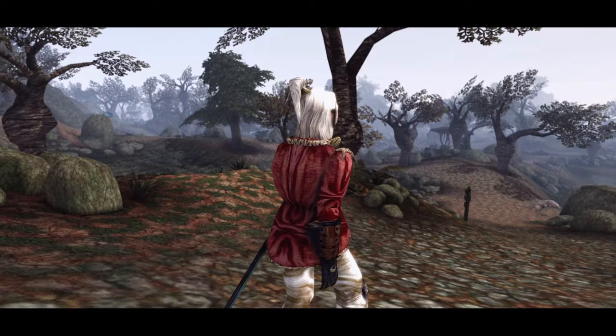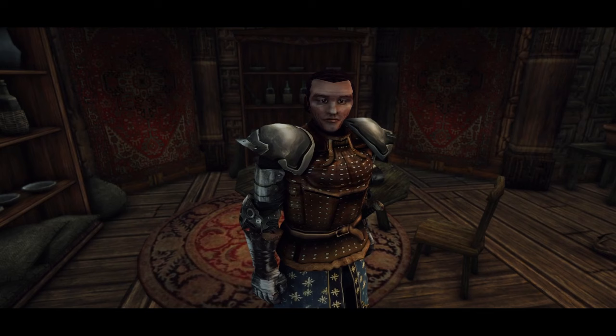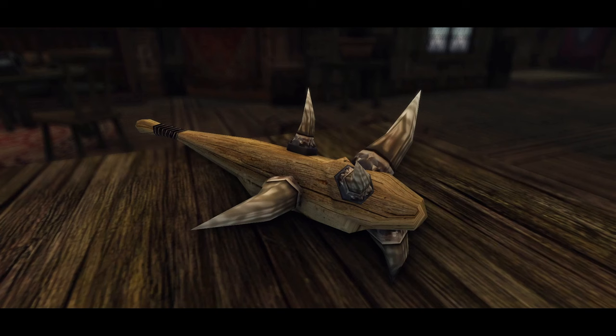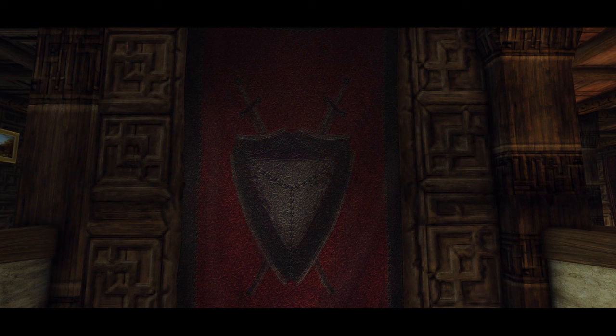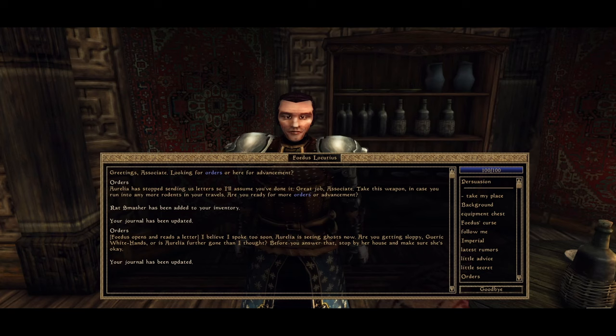I guess once a smuggler always a smuggler. With the situation under control and the noisy Welk removed from Aurelia's home, we can return to Phoedus for the reward. And what a reward that is — behold, a mighty rat smasher! It's actually a really cute blunt weapon with miserable stats. My guess is it's a joke, but it's a unique item and definitely a worthy addition to the player's treasury. However, this isn't the end of Aurelia's role in today's story. Phoedus will immediately receive yet another letter from her, this time complaining about seeing a ghost.